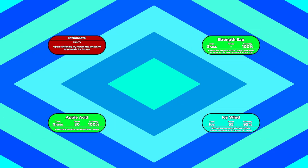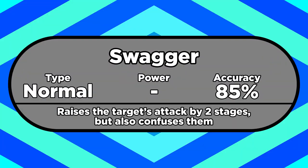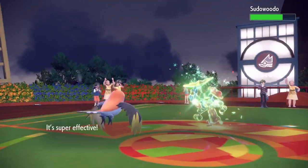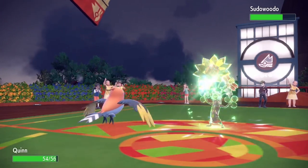Something just occurring to me: if your opponent has Swagger, that'll confuse you, but it'll lower your attack instead of raising it, so you'll take less confusion damage. Not all that useful if you're using a physical attacker, but there are a couple of special attacking Pokemon with Contrary, so they might find that helpful.